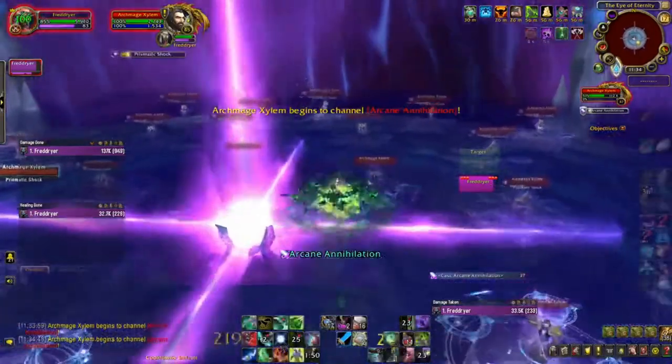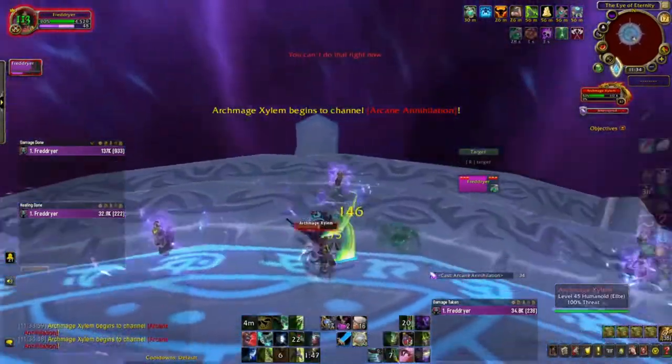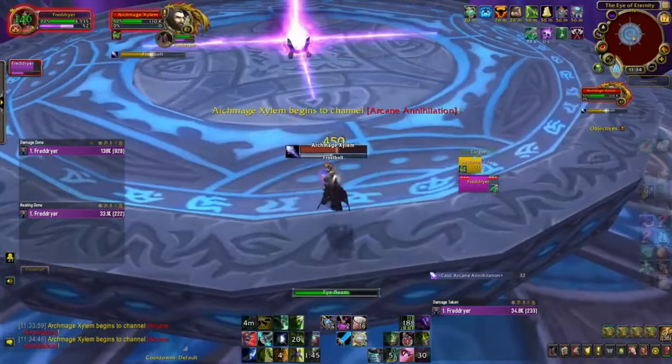Every little bit of time you can buy when you're getting chunked with Frost Blasters is very, very nice. And again, you're looking for the Sparkle — sometimes not super obvious. We use the Meta Gem to get there.